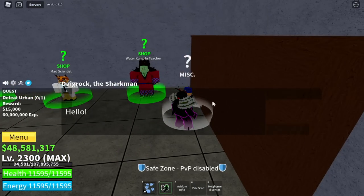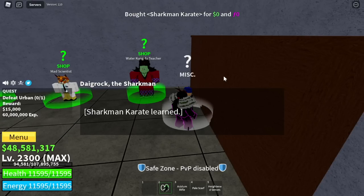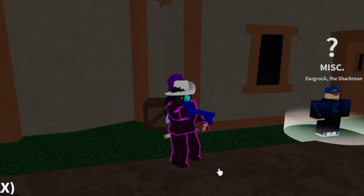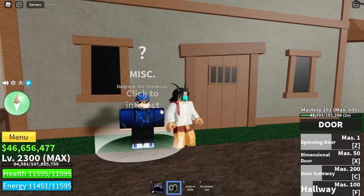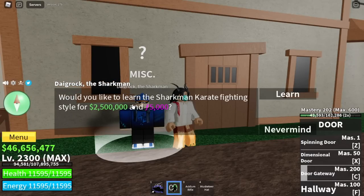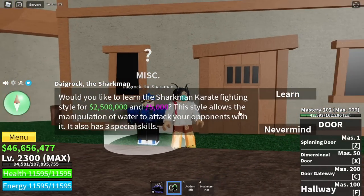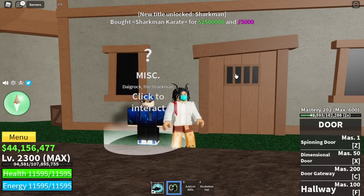Another requirement is this fight style from Dygrak the Sharkman — you also need the Sharkman Karate. To unlock this, you need 400 mastery in Water Kung Fu and you need the Water Key from the Tide Keeper. You can buy it for 3 million bellies and 5,000 shards. For the Forgotten Island, I haven't tried if you can buy it in the Third Sea — comment in the comment section if you can.